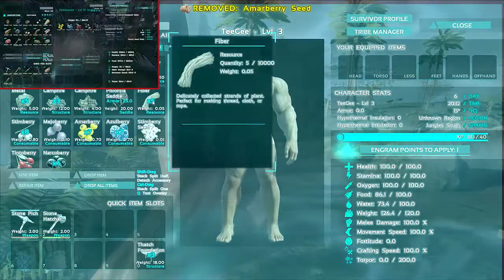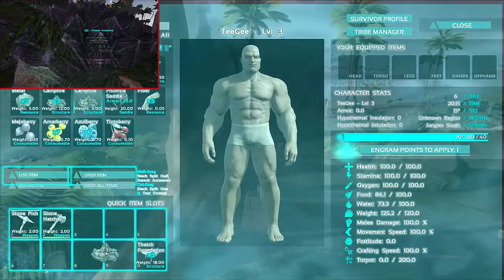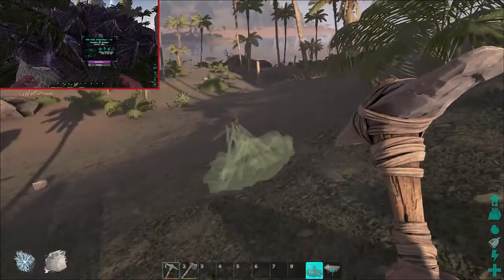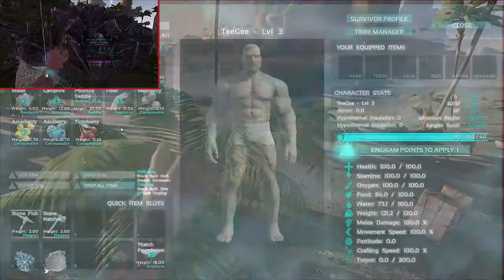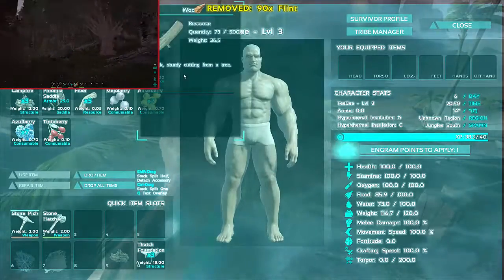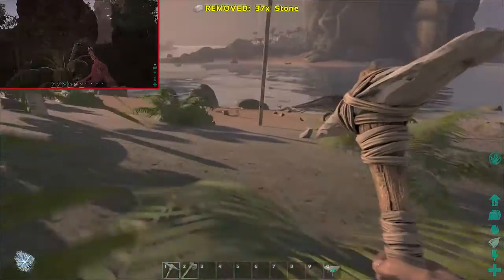Look at this — this map has ruins. I just found one and they look really cool. I wonder if I can get into it somehow. I'll let the turtle be by itself and check this out. Oh there's some stairs over there! This would be a pretty nice area for our base. There's stairs here too — oh, that's kind of dangerous, don't want to fall off.